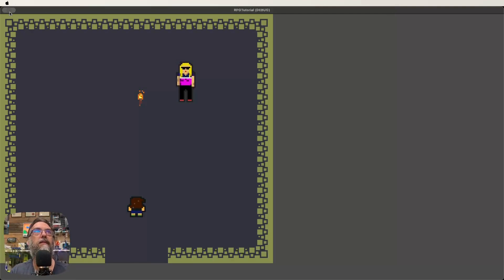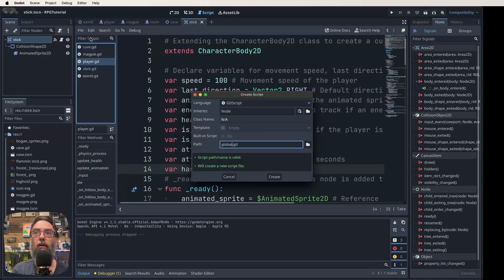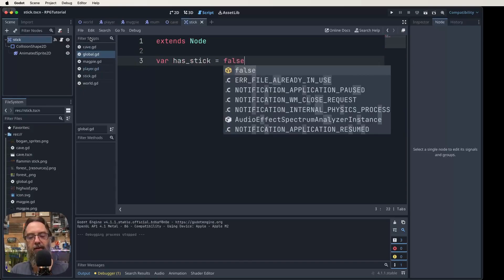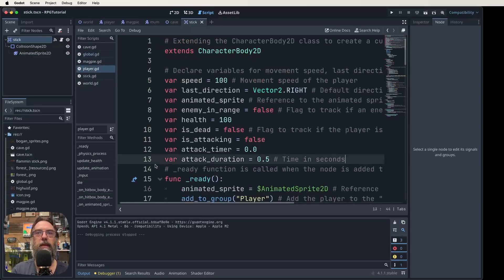For now, we need a global script to fix this. Go to your scripts, come up to File, click New Script, and call it 'global'. In that global script, all we want to add is: var has_stick = false — the same variable we put in the player script. Save that, go into the player script, and remove has_stick from there as well.